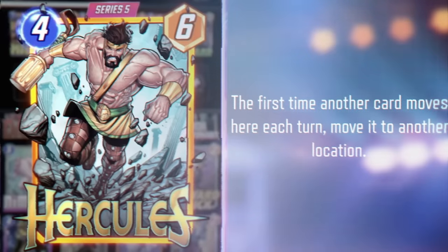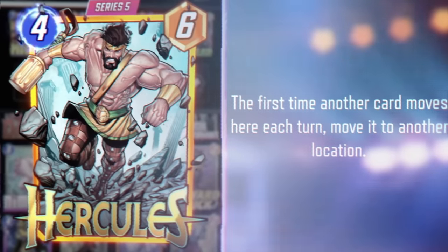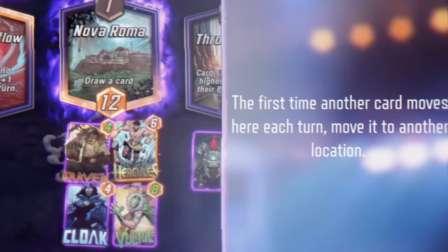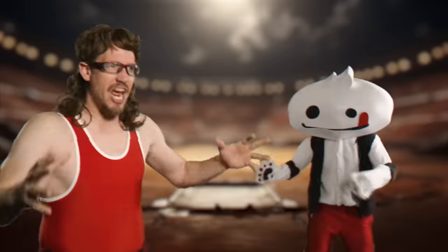Our next fighter is the demigod Hercules, a friendly rival of Thor who loves to throw his weight around. In Marvel Snap, when a card moves to him, he'll hurl it to another location. Cards like Kraven, Vulture, Human Torch, or Dagger can be devastating combos.